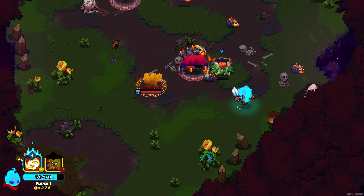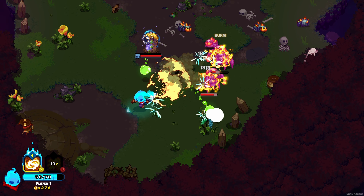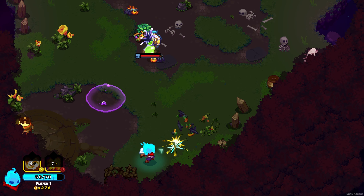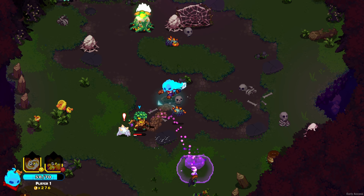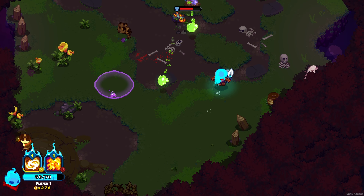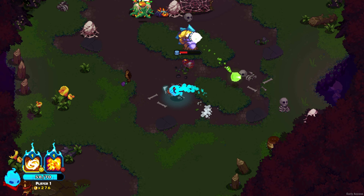Amber Nights is a fast-paced action roguelite that is currently in Early Access. While the core gameplay is reminiscent of games like Hades, the beautiful art style, fluid combat, and co-op mode for up to 4 players make it a welcome addition to this genre.